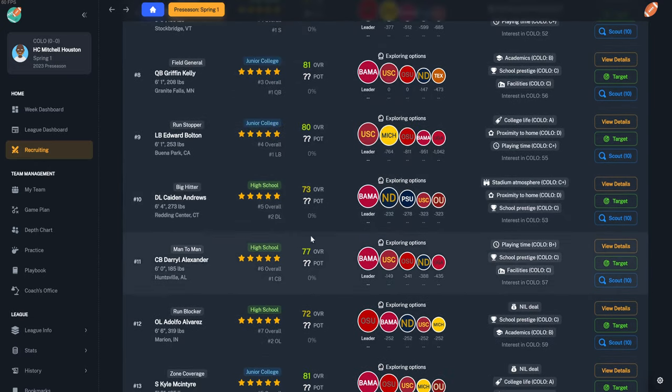If we clear all positions and go to linemen only, it shows 546 players instead of 2,640. Let's filter by the map and stay local around Colorado, picking states that don't have really good colleges to recruit from — now we're down to 54 recruits. We can rank them by interest score to see how interested they are in our school. Clicking on a player shows the competing schools and whether contacting him would jump us to the front.